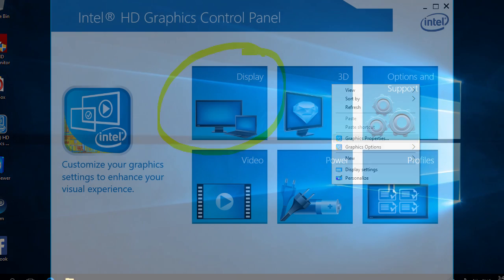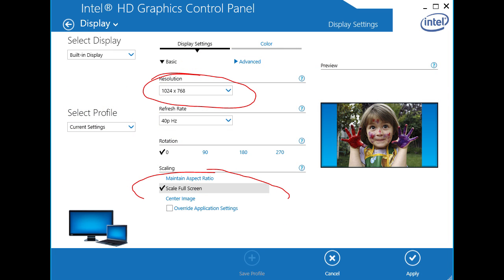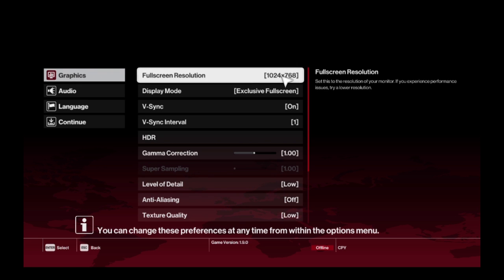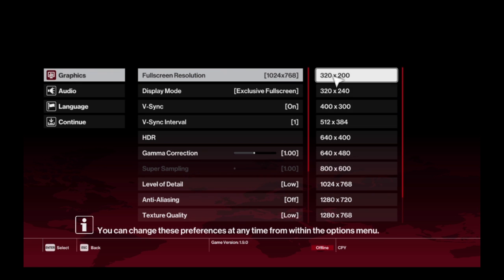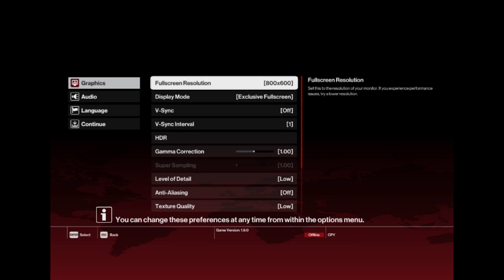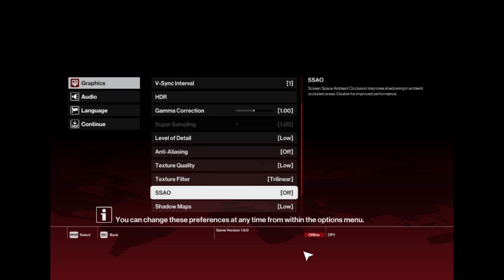First, go to the graphic properties, then go to display. Set the resolution to 1024 by 720 and scaling to full screen. After starting the game, go to the graphic settings and you will find there are many options for changing the resolution. People were complaining about low FPS, like six frames per second.